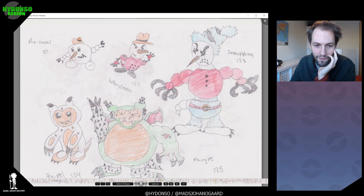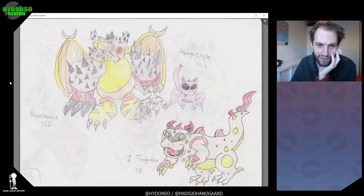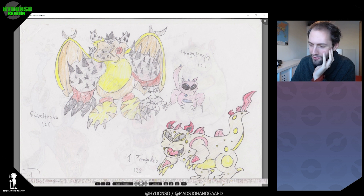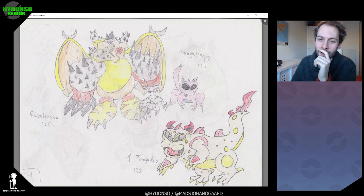And there we have a Snorlax line that has gone through some stuff. It evolves again and becomes this cyborg with an open flesh wound — a monster of Snorlax. It would be kind of interesting, to be honest — maybe not to keep the flesh wound, but it would be kind of interesting to remake this.